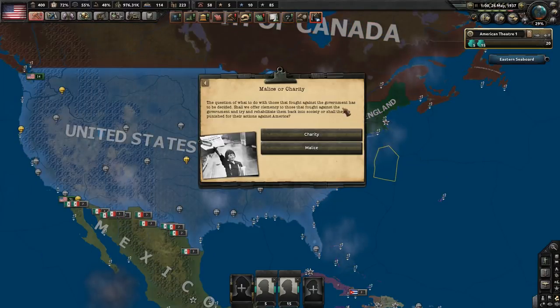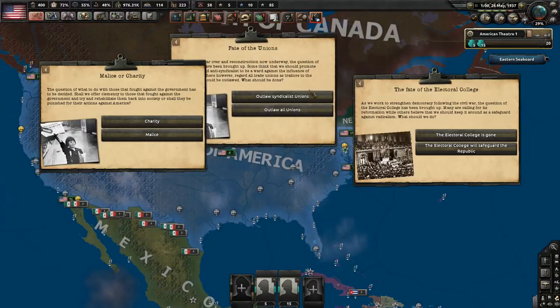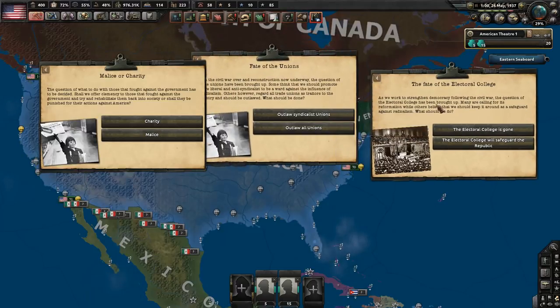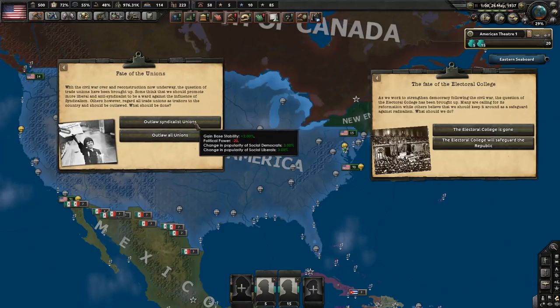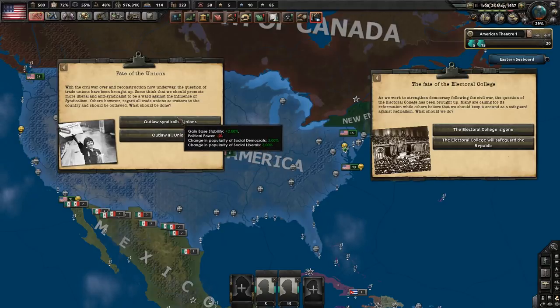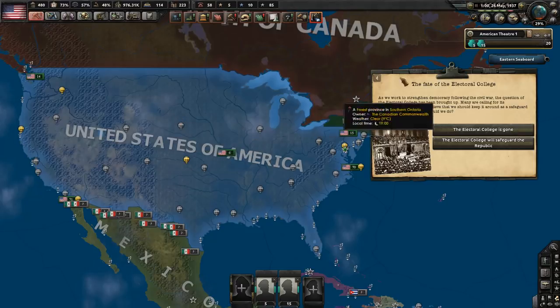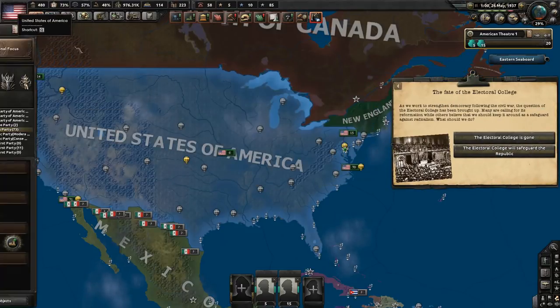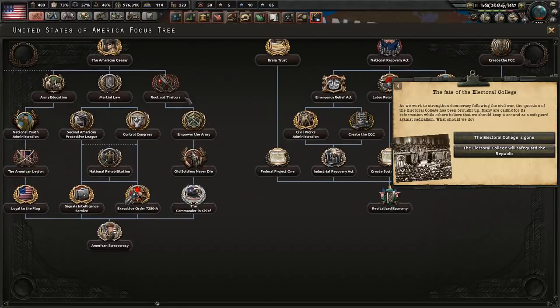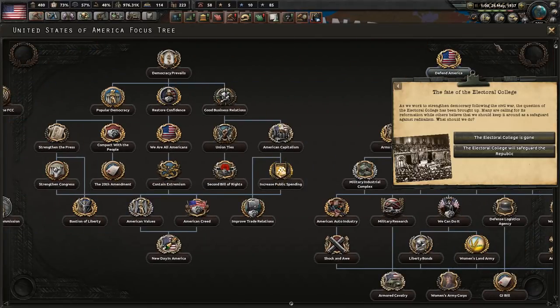Getting New England back means either asking Canada or fighting them. Fate of the Union events — like Malice or Charity — offer stability vs. political power choices, similar to the Trial of the Companies. The fate of the unions event affects political popularity. The Electoral College fate event lets you abolish it for a popularity boost, or keep it for 100 political power — that balance between daily gains from popularity versus large lump sums matters a lot.